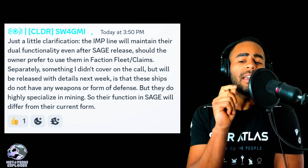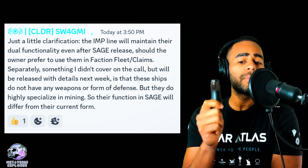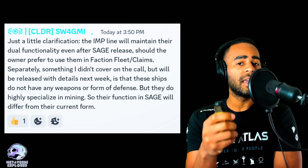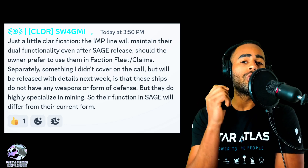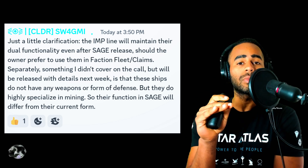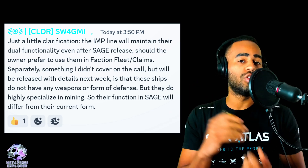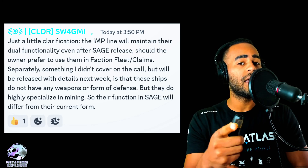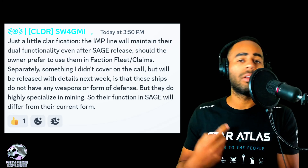Something that wasn't covered on the call but will be released with details next week: these ships do not have any weapons or form of defense, but they highly specialize in mining. So their function in Sage will differ from their current form. That means these ships are going to be very, very weak. They have one function — to mine resources. All the ships we have now are fighters or bombers. We don't have any miner classes. So in Sage, with these miners, it's very likely you won't be able to fight at all — they don't have weapons or defenses. They're useless apart from mining. You'll probably need a separate ship to escort the miner to a location.